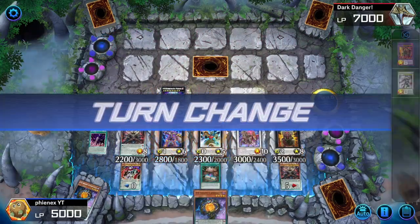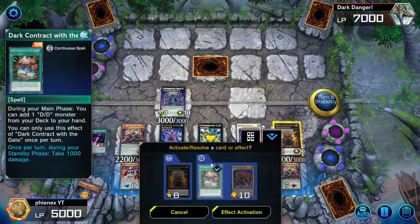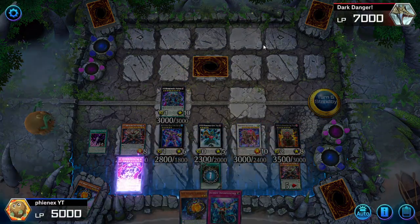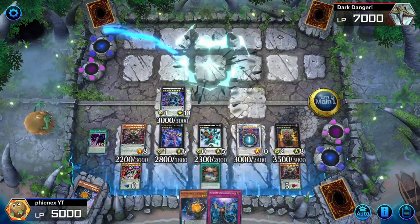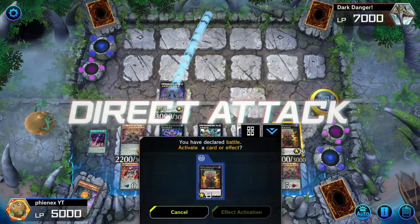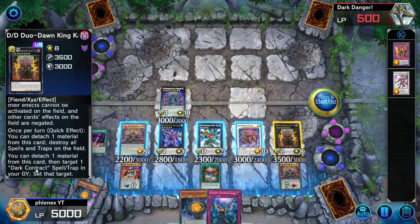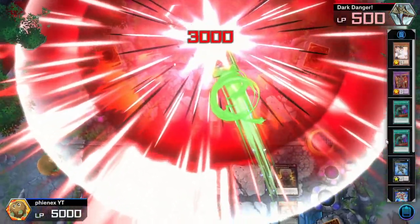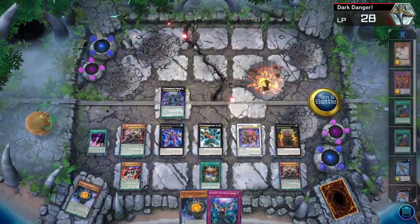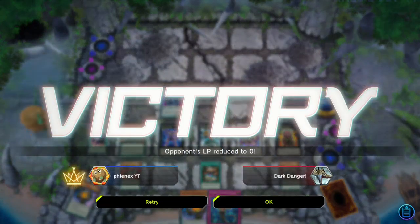Does the Kali Yuga really add much to our end board? Does it really do much for us? The answer to both of these questions, I think, would be no. But can we do this? Technically yes. And that is the best kind of technically. The other effect - detach one material, then target one Dark Contract spell trap in your graveyard and set that target. Right now we have none, but okay. That's all I got for you guys today. I'll see you guys in the next video. Bye.